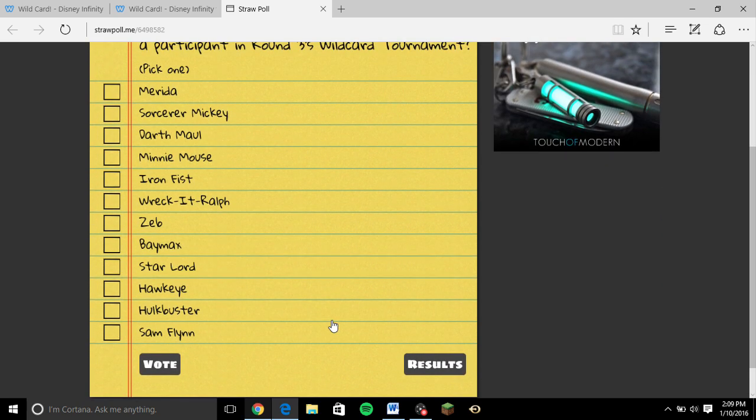It's going to be a straw poll this time. The characters you can vote for are: Merida, Sorcerer Mickey, Darth Maul, Minnie Mouse, Iron Fist, Wreck-It Ralph, Zeb, Baymax, Star-Lord, Hawkeye, Hulkbuster, and Sam Flynn. Characters like Princess Leia and Ahsoka already had their wildcard chance and are not on the list. The voting will end on Tuesday, January 12, at 11 a.m. Pacific Standard Time. So if you're in a different time zone, make sure you adjust accordingly.